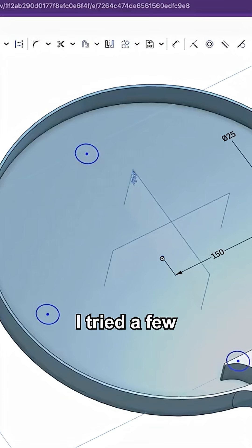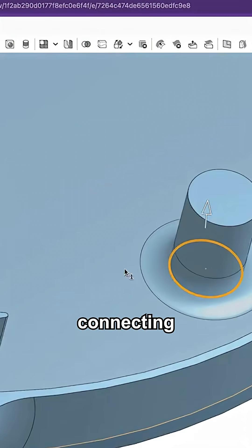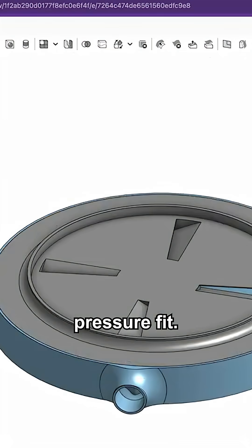Using Onshape, I tried a few design iterations and settled on connecting the tube to the top and bottom simply using a pressure fit.